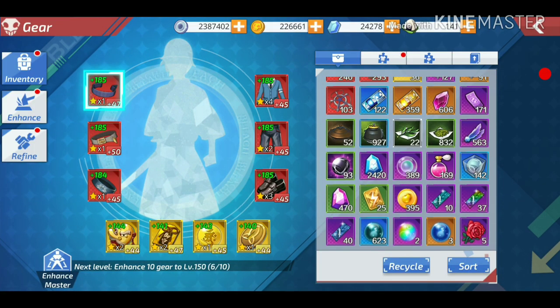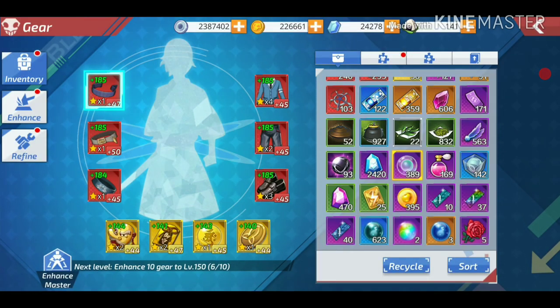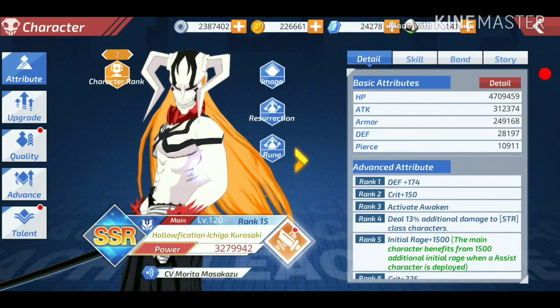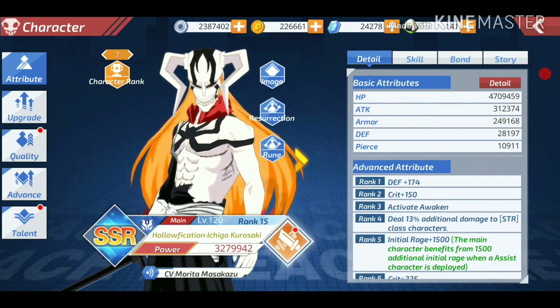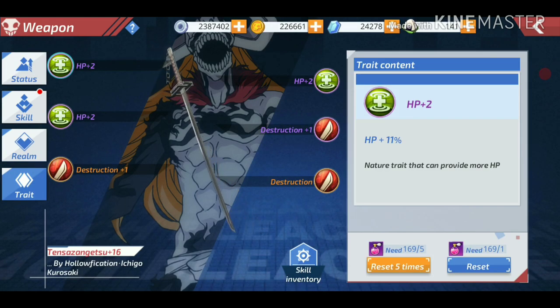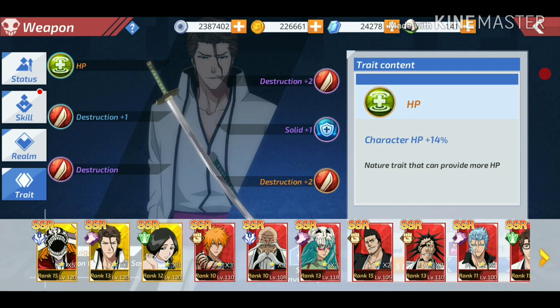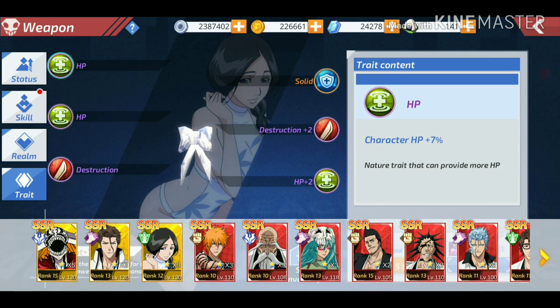Now let's talk about the second thing: the gear system. The unstable converter is what you use to swap the trait of your character. LTZ pointed out something important: if you want to swap a trait, the characters must be at the same star level. For example, since Vastolord is five star, I cannot swap anything from him to another character, but I can swap from Aizen to Nel because they are both three stars.